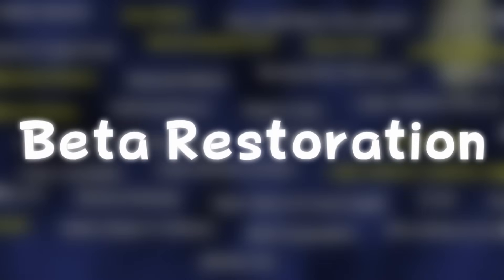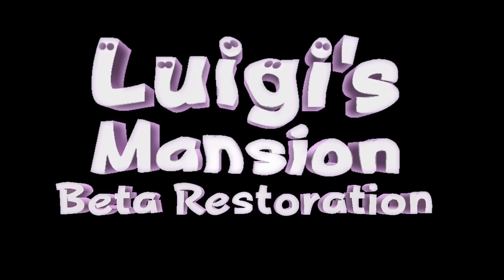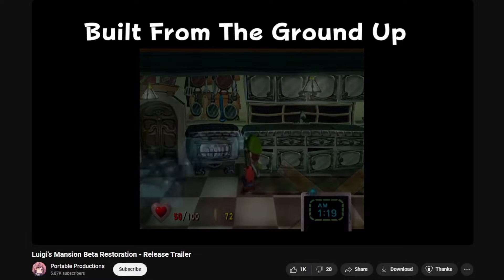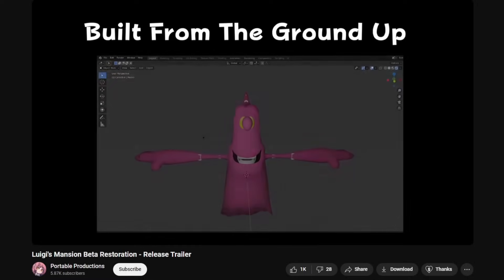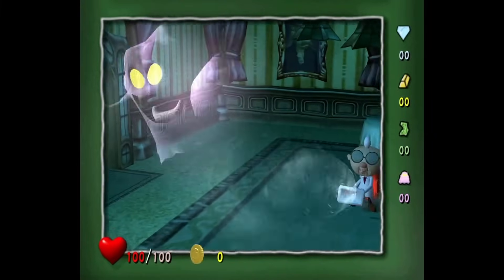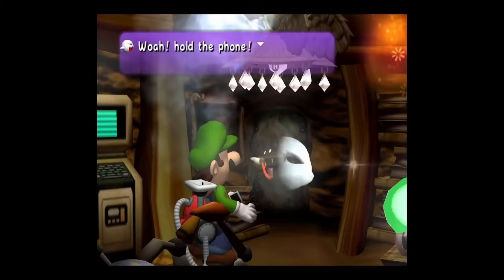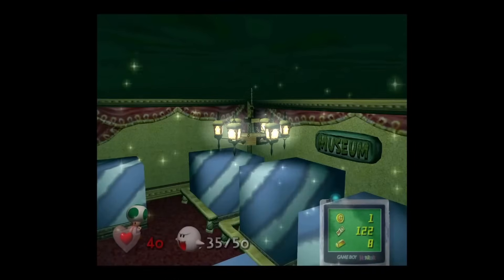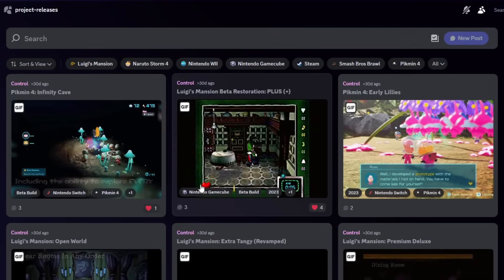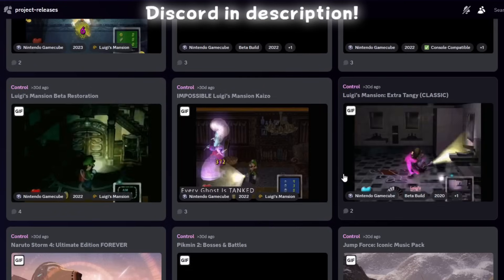Beta Restoration, created by Portable Productions, is as close to playing the real beta builds as it gets. Based on the E3 2001 build specifically, the release trailer features game facts, special perks for patrons, and the ability to play the build. They're still updating it from time to time to fix bugs and make it as one-to-one as possible. There's also a Premium Deluxe version which serves as a complete overhaul, adding new content like ghosts, features like the gramophone, and general quality of life additions. The builds are readily available from Portable Productions' Discord server — link in the description.